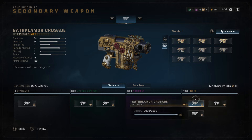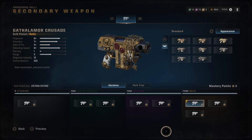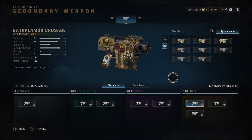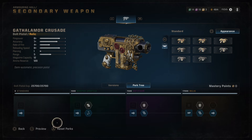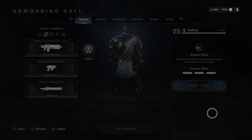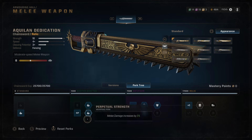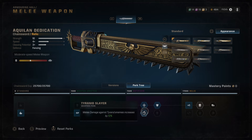For the pistol, I go top left relic — the Gathalamore Crusade. Very good firepower, very good accuracy. Swapping to others loses too much accuracy, and I want to take shots at longer distances. For the perk tree, straight down the bottom line to get the 10% additional damage at the very end. For the Chainsword, I go top right relic — the Quillen Dedication. It's the best for powering because it provides Fencing, one of the best weapon perks in the game. For its perk tree, I go all the way bottom line up to Mastercrafted, then one up, the whole top line, and also pick Tyranid Slayer for the extra damage against Tyranids.